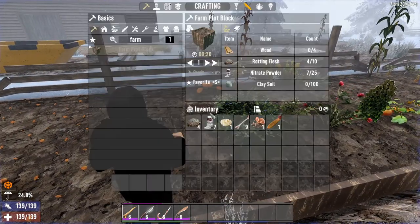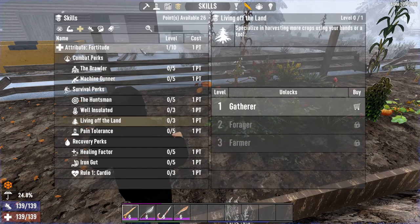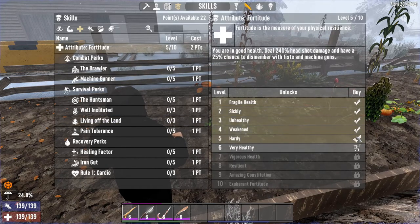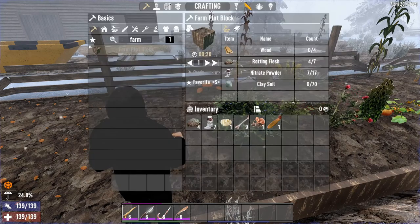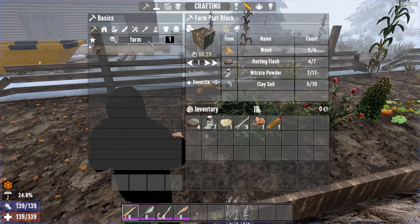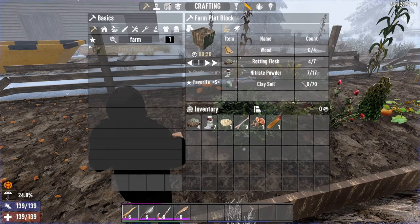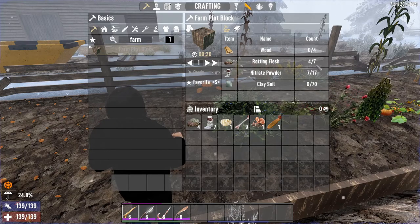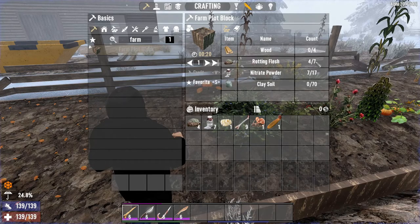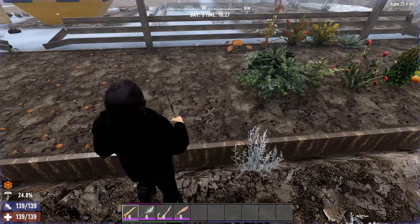We can test that now. With my 26 points I'm going to first go up to fortitude 5 and buy the first level. Now if we go back to the farm plot — as you can see, now we need 70 instead of 300 clay, 17 instead of 20 nitrate, 7 instead of 10 rotten flesh, but we still need 4 wood. As you can see, the price of the blocks have dropped, which makes it more economical to make farms.